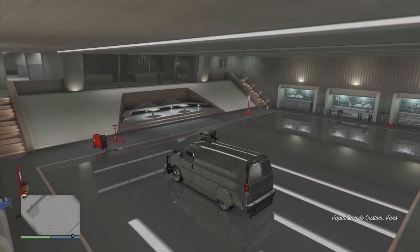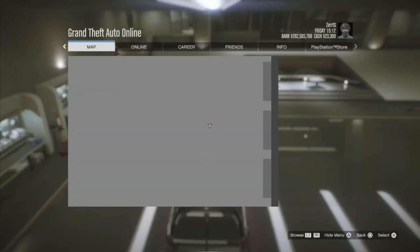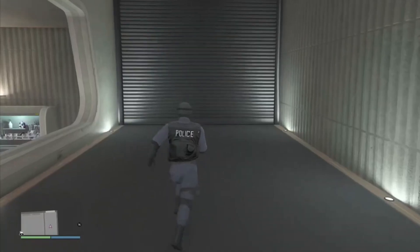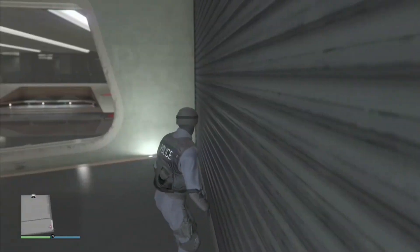In this garage, you should see a speedo. Hop inside of the speedo and press right on the d-pad to access the vehicle workshop. Nothing should happen. Now press your pause menu button, full screen the map, and then exit the map, and then leave the car. You'll know that you've done it correctly whenever you go up to the garage door to leave and no menu pops up.